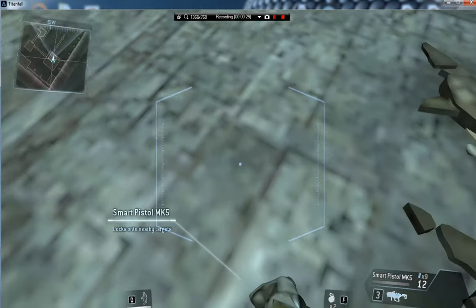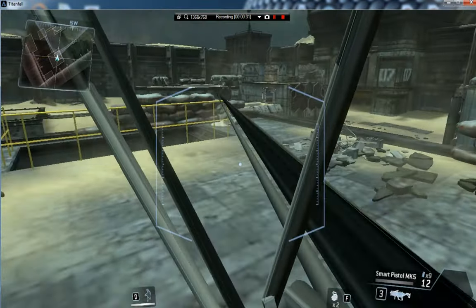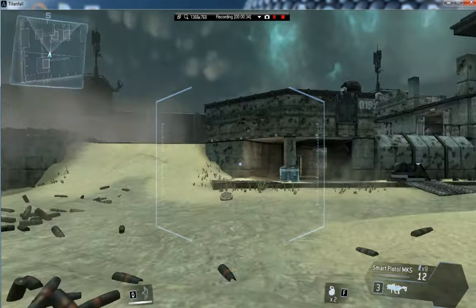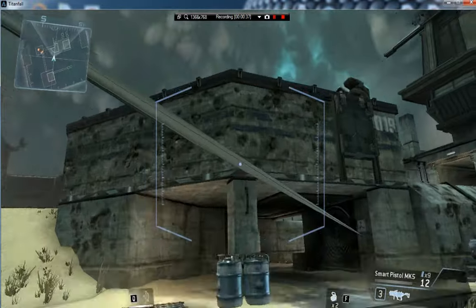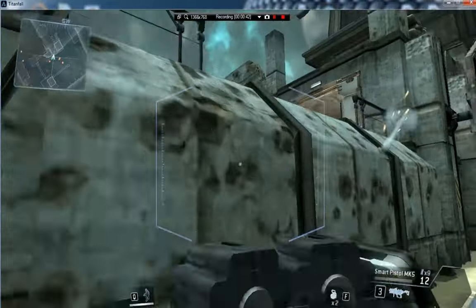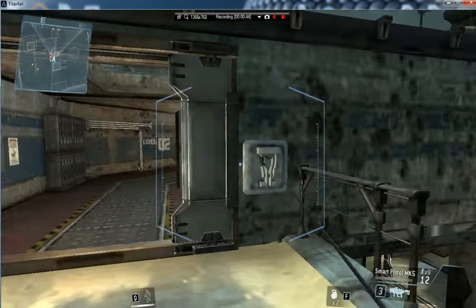Combat scenario initialized. Destroy all opposition in the area. Your mini-map is located in the upper left corner of your AR display. Look for the small dots on your mini-map to find all the enemy troops.